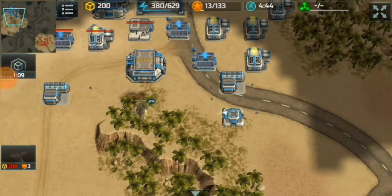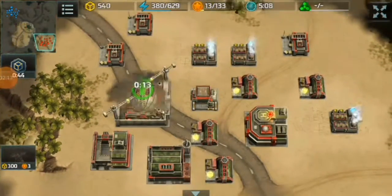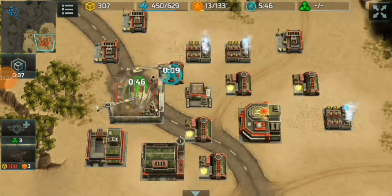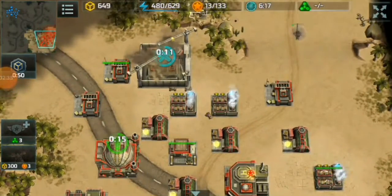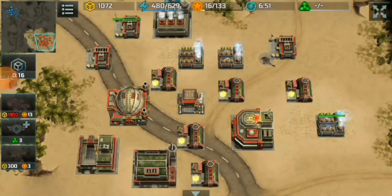Seeing my opponent's army growing, I am going to fall back my army to save them — they can be used for other purposes later, like scouting the map or scouting my opponent's base. As you can see, I rushed my HQ to level 4 to produce the Leviathan under the 10-minute mark to complete my contract.